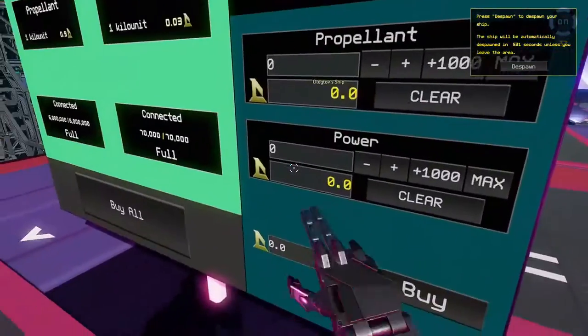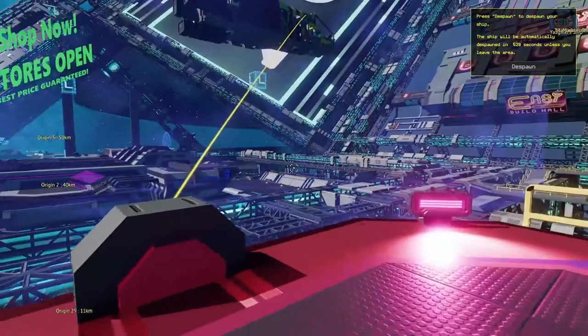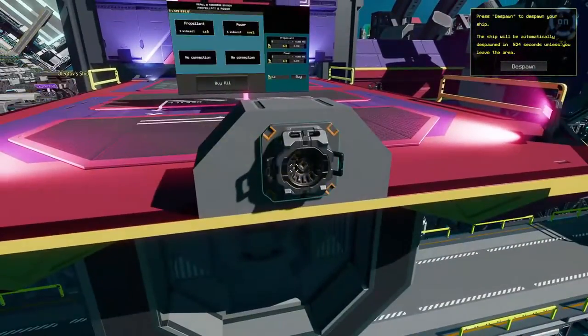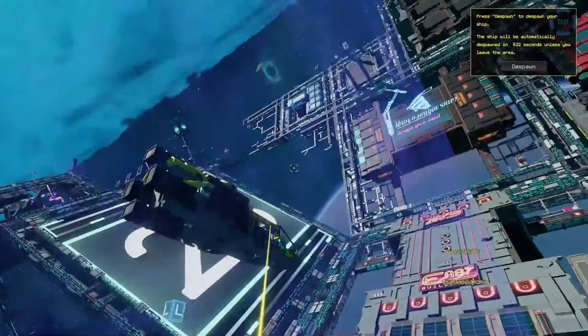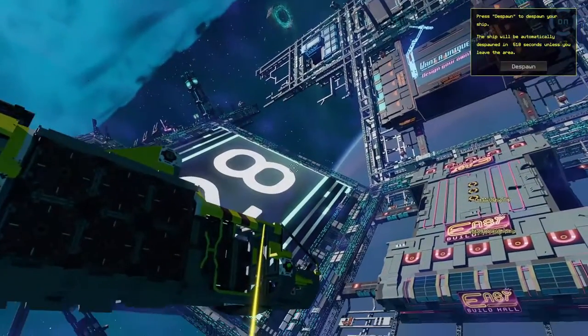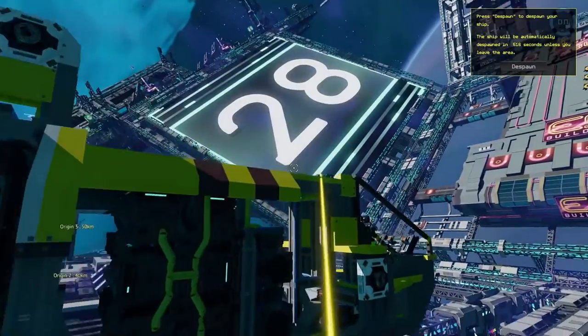You can do power or propellant, and then you just come over here and disconnect. Then you're connected back to your ship - it's that simple. I do have another video out there on how to refill your propellant tanks when you're in deep space. So that's it for this video, guys - thanks very much.